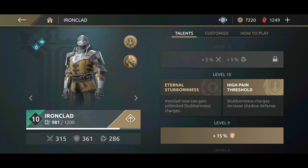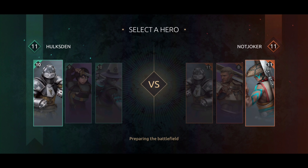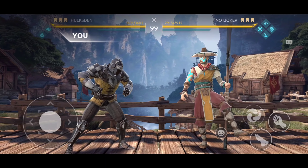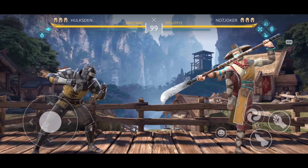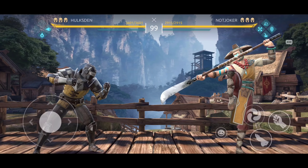This is the talent tree, and today I'm gonna be checking out the High Pain Threshold, Stubbornness Charges increase Shadow Defense. Let me explain how this ability works: when Iron Clad has 20 charges and full shadow energy, his defense becomes insane. When you pick this ability, you don't need to use your shadow energy because you're gonna use it for defense.